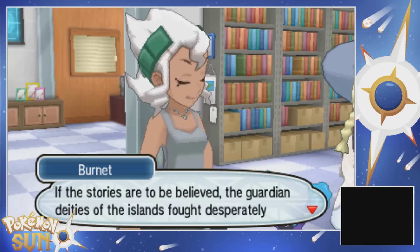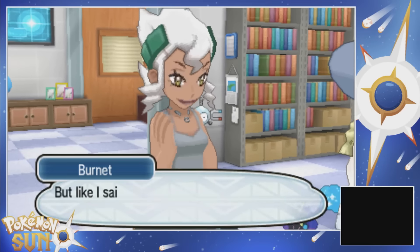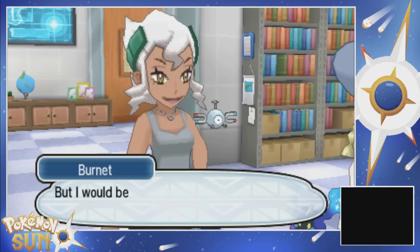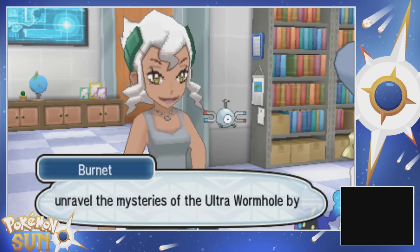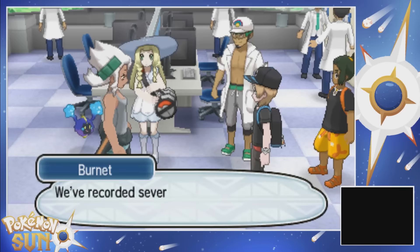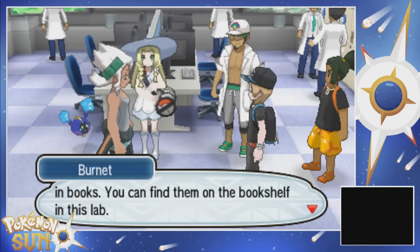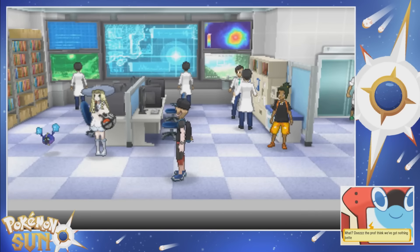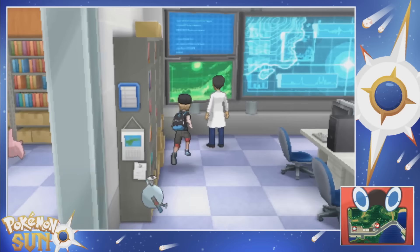There's a reason that people think there may be a mysterious dimension - it's because of the legends of fearsome Pokemon appearing in the Ultra Wormhole. Talking about the Ultra Beasts, I assume. Even normal wild Pokemon sometimes attack people, right? But the Pokemon that appeared from the Ultra Wormhole went way beyond that - they were called Ultra Beasts, and they were feared. I guess we gotta go read. Damn it.